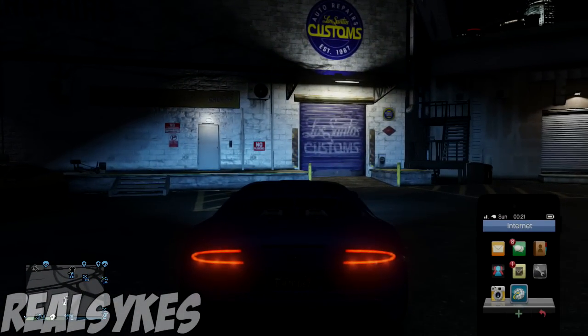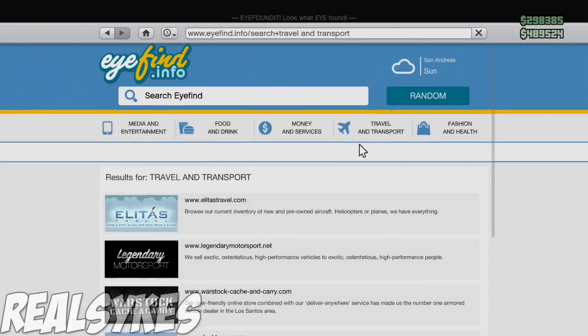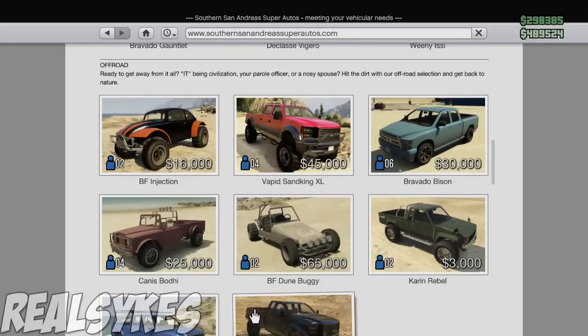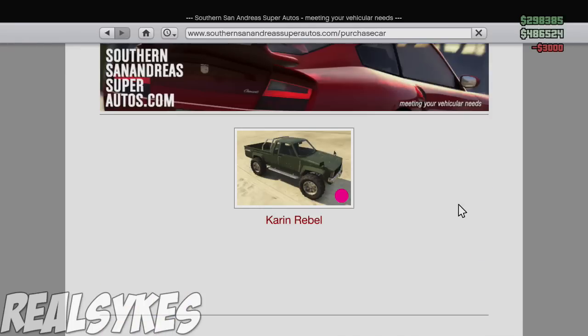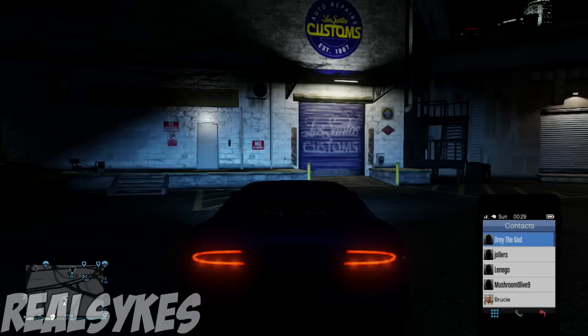As soon as you've arrived over at Los Santos Customs, go to the internet tab on your phone, go to Travel and Transport, click SouthernSanAndreasSuperAutos.com, scroll down and purchase a Karen Rebel. For this tutorial, we chose to do pink. As soon as you've bought it, simply press up on your phone, go into your mechanic, and give him a call.